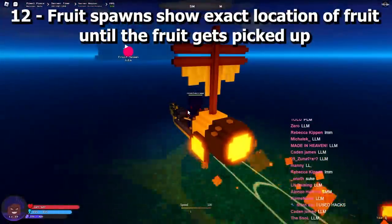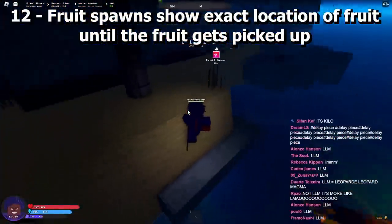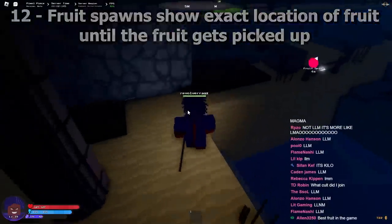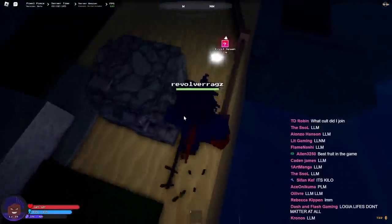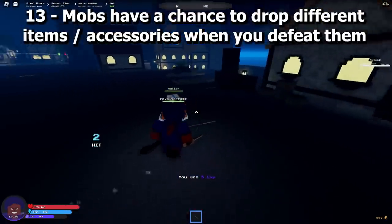Free spawns show the exact location of the fruit until it gets picked up, so you'll know if someone has stolen your fruit. Mobs also have a chance to drop different items and accessories when you defeat them.